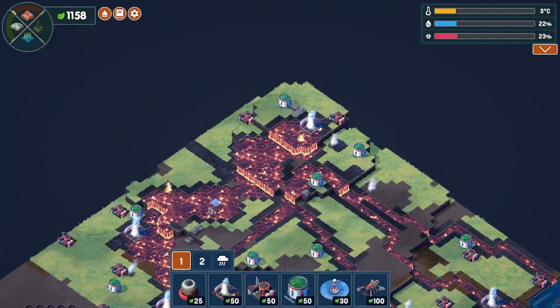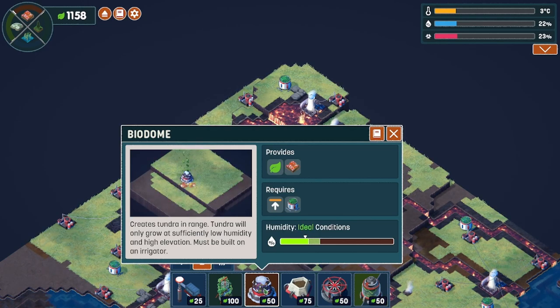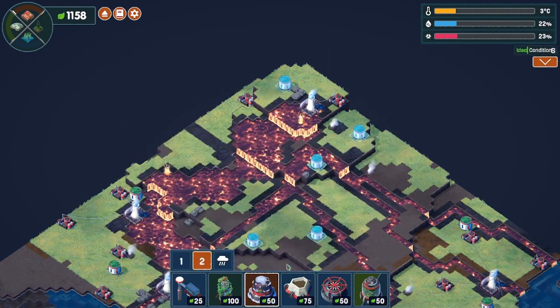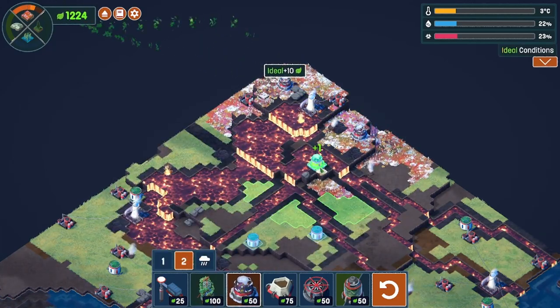We'll go up over in here and get the tundra started. Something to keep in mind — and I screwed up a few times on my original playthrough — is that the biodome is sensitive to the humidity. So make sure that you complete your biome requirements before you mess with your temperature, humidity, and toxicity. Just get the biomes done first, and then you don't have to worry about messing up the requirements for those different buildings.